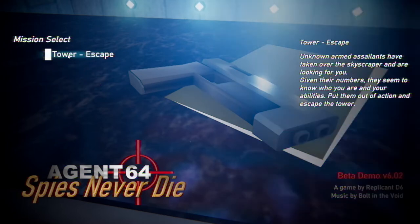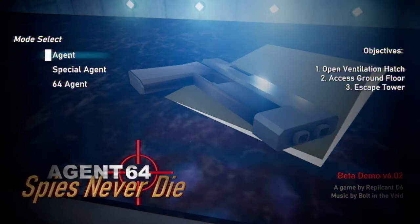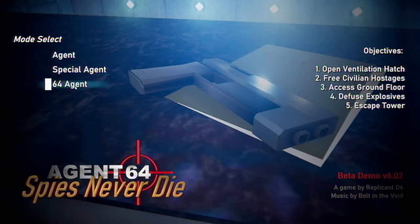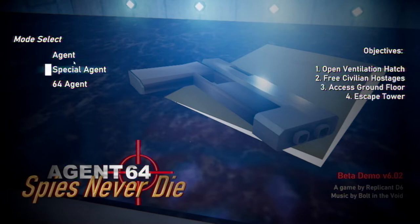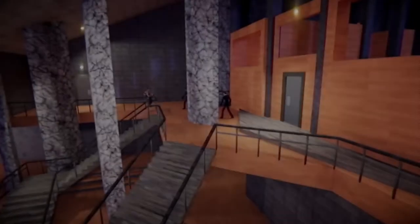Let's go straight to the story. Tower Escape. Unknown armed assailants have taken over the skyscraper and are looking for you. Given their number, they seem to know who you are and your abilities. Put them out of action and escape the tower. We get different objectives. I'm not going to go easy — Agent 64. Access Ground, Open Ventilation Hatch, Access Ground Floor, Escape Tower, three civilian hostages, defuse explosives. You know what? Let's just go hard. Agent 64. Whatever it is.